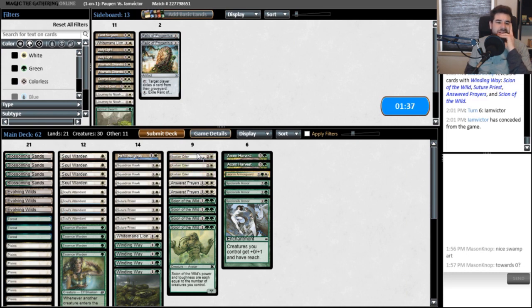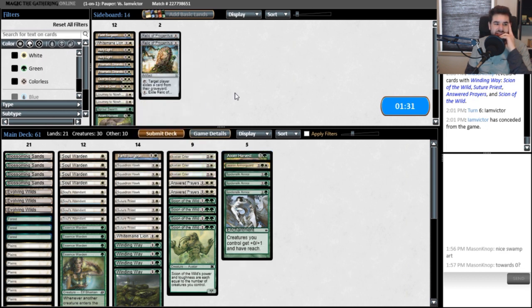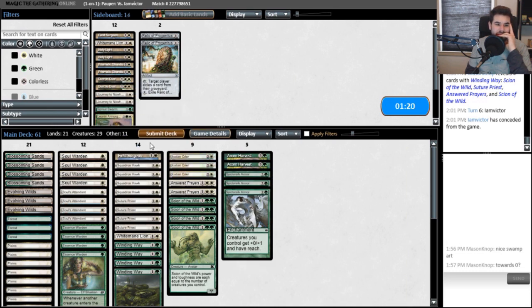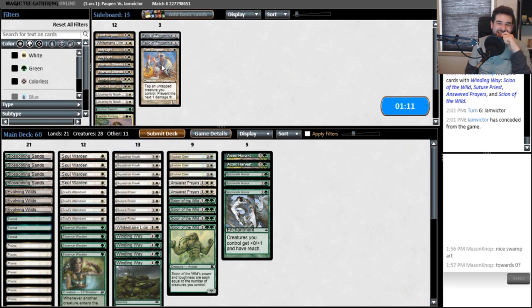Do we take out a Crier? Or maybe an Acorn Harvest? Acorn Harvest might be a little slow in this matchup. I could use it to gain a little bit of life faster maybe than the Armor Guard. I don't think they're interactive at all — I don't know what to do against a deck I've never seen before. Yeah, let's do that.